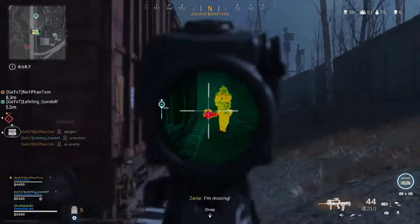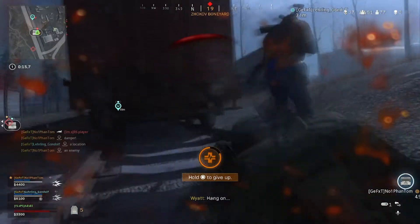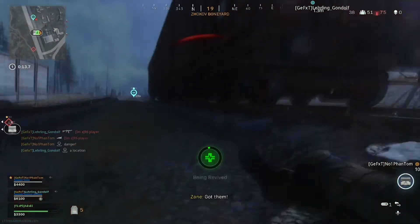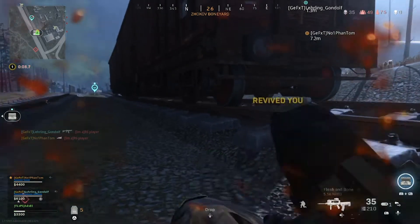We mainly hung around Boneyard, which is pretty cool, right by a buy station — really handy for buying people back. As you can see there, I stupidly died because I didn't realise that was a burst fire rifle, but I'll get the hang of it after this.